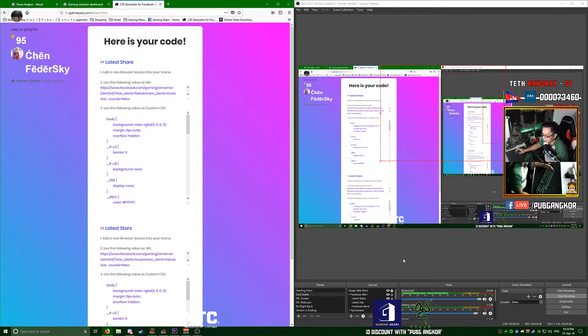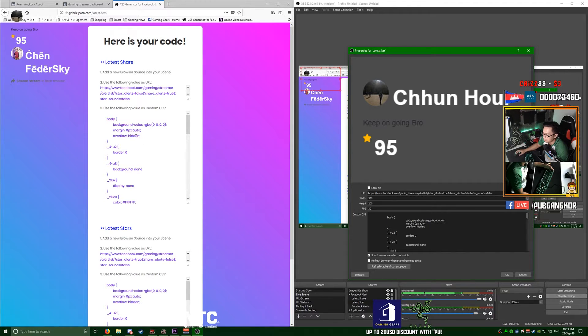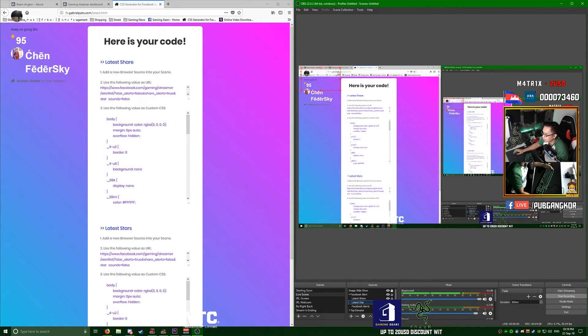Back in OBS, create a browser source — for example, name it 'Latest Star.' Copy the URL from the latest stars generator and paste it into the URL field, then copy the custom CSS and paste it into the CSS field, and click OK. Now you have a latest share and latest stars display on your stream.